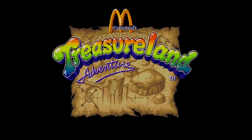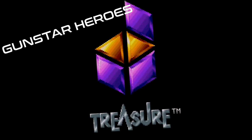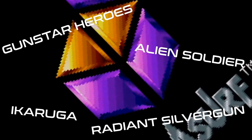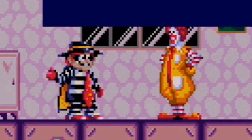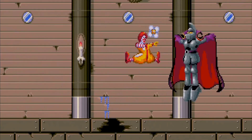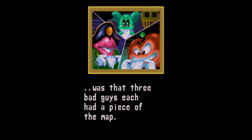McDonald's Treasureland Adventure was released in 1993 for the Sega Genesis, released by Treasure — which is funny because, you know, Treasure, Treasureland. Anyway, you play as Ronald McDonald and you have to save your friends Hamburglar, Birdie, and Grimace while traveling through four magical stages. You also need to complete a map you found while walking in the forest, except it's guarded by bad guys.